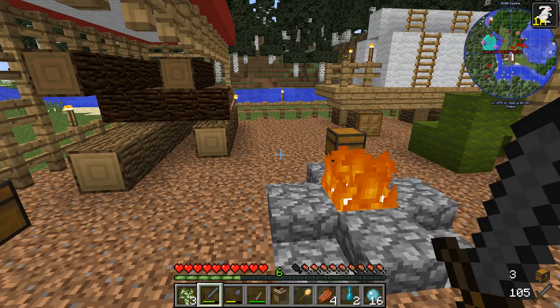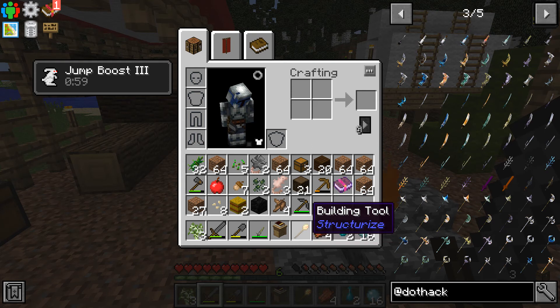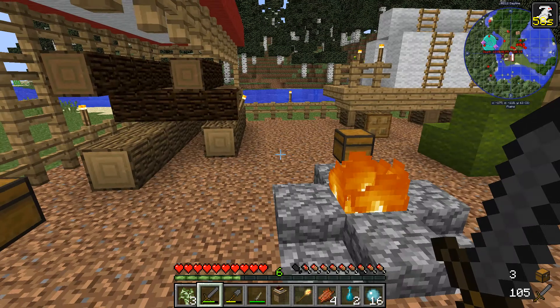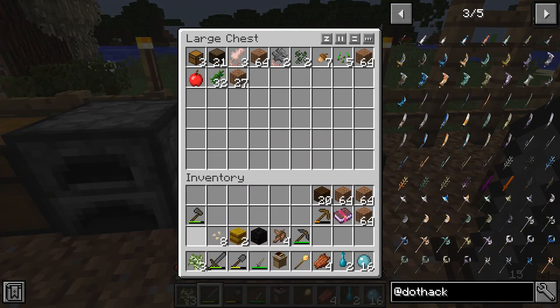The town hall is basically the center of your colony, the center of your village. And then the building tool allows you to place all the different buildings that you're going to use. So I'm just going to start putting stuff in here.